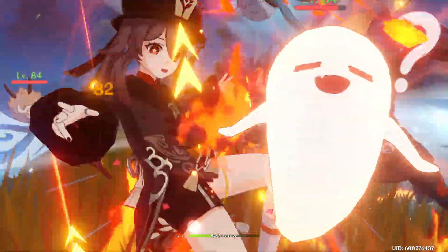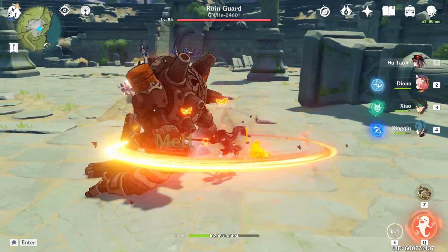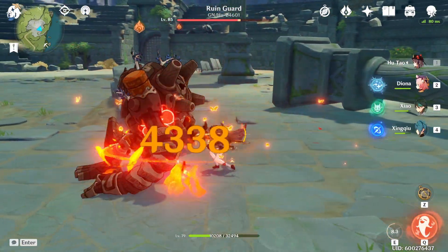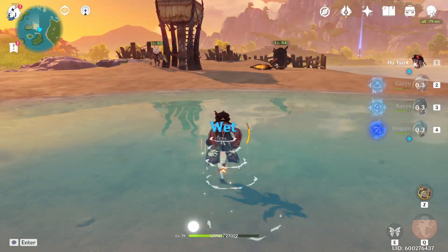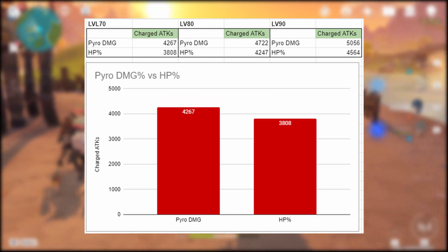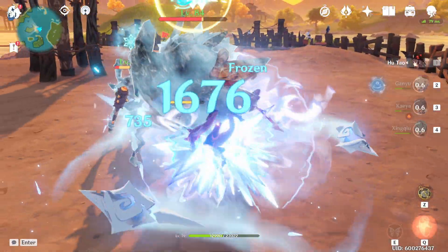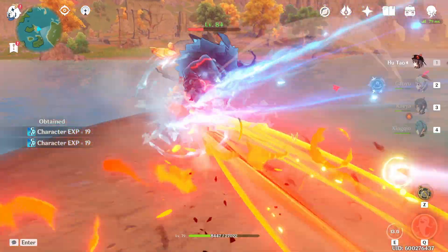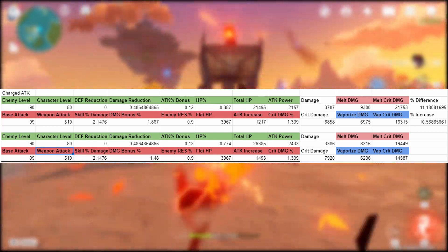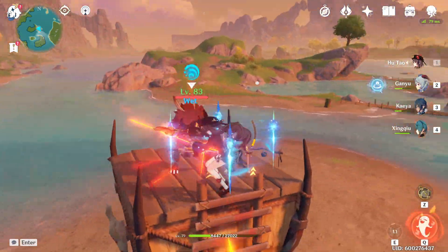Since the Staff of Homa scales so wildly with HP, a lot of people are wondering what happens at a higher level, since our base HP is going to give us more attack power. Doing the comparisons again at level 80 and level 90 — where we get about 2,000 to 3,000 extra base HP — at level 80, the pyro damage goblet gives 10.5% more damage over the HP goblet, and at level 90 it gives 10.2%. So there's basically no difference. With the Blackcliff Pole at one stack, the pyro damage goblet does about 11.2% more damage. The conclusion is that pyro damage percent is the best option in pretty much every case and at every level.